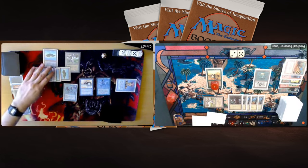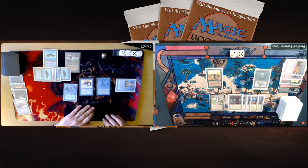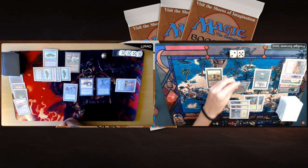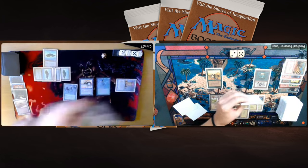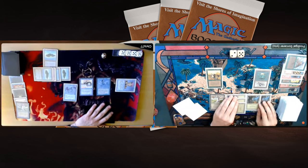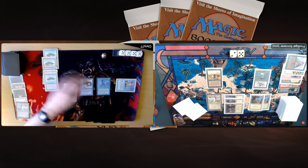There's an Azerdrake — a 2/4 flyer for one blue and three — with a really cool flavor text. There's also an Ice Storm, which is nice, but on 7 life and dying, an Ice Storm is not going to cut it. A very problematic situation. The Azer Drake is probably going to swing in and put me on 5.